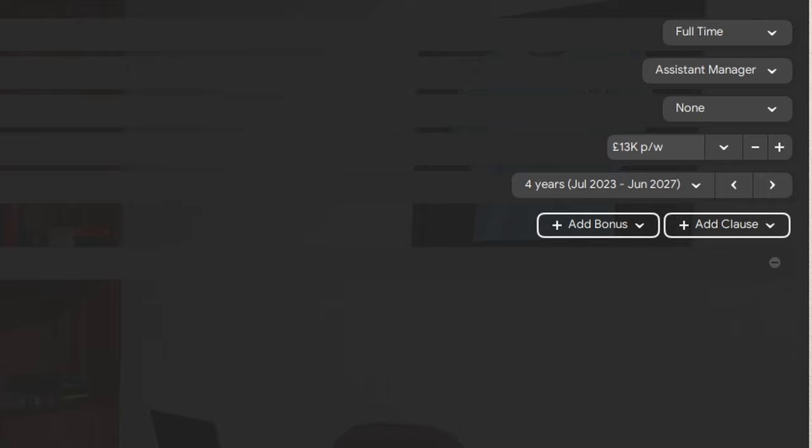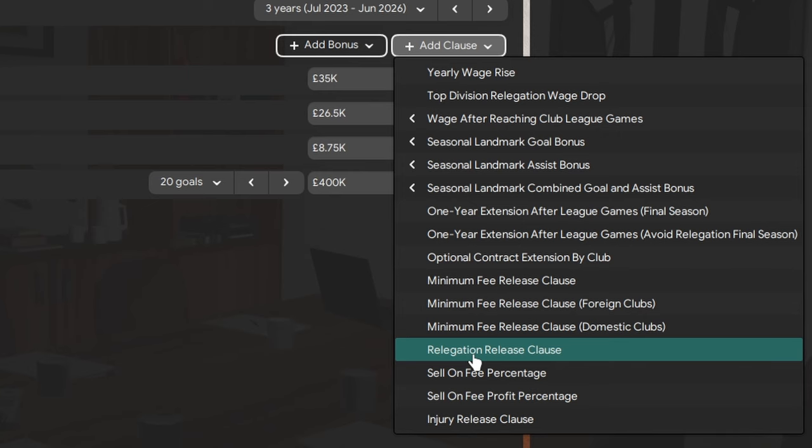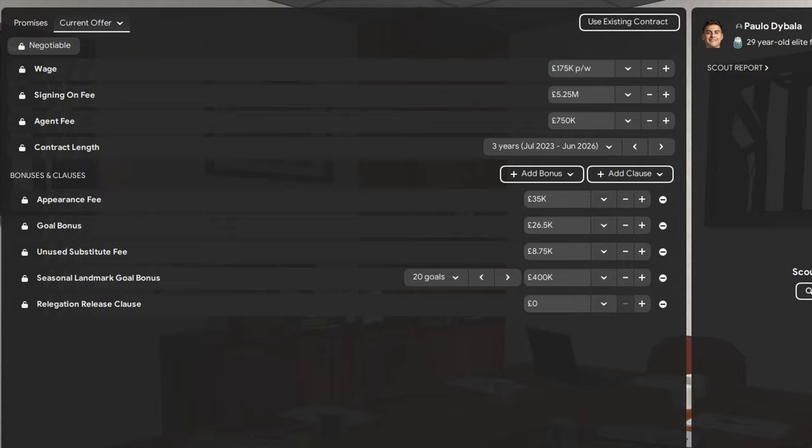Number ten: I've left the possibly most controversial tip for last, as it can be considered a bit of an exploit. When negotiating a contract with a player, adding or removing clauses will influence his wage demands. Specifically, adding a relegation release clause will often see a player drop his wage demands a bit, as he knows he won't be stuck to the team if the team gets relegated. But the weird thing is that players don't seem to consider how big the actual risk of relegation is — so if you're relatively sure you won't be relegated, you can add a relegation release clause of absolutely nothing, dropping the wage demands of your player and saving you some money.